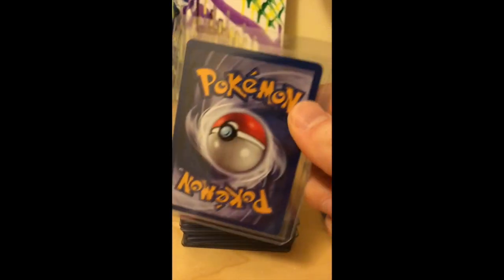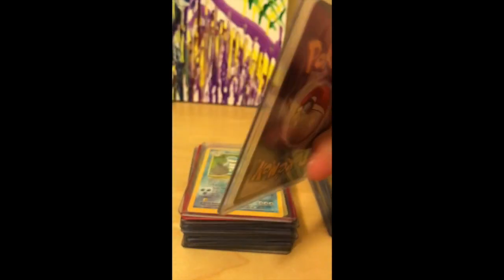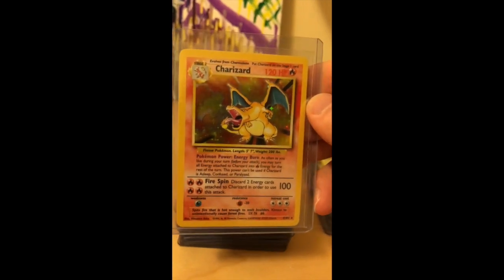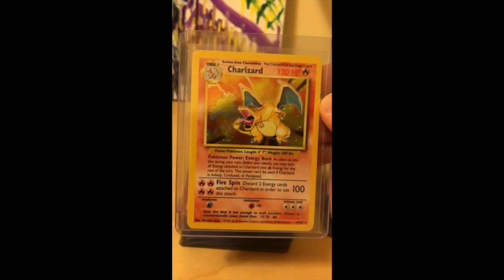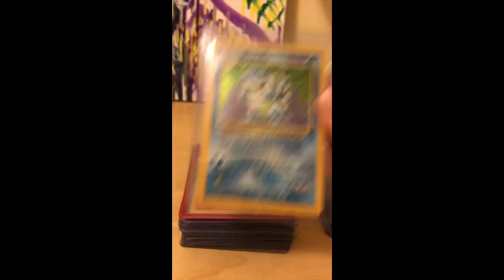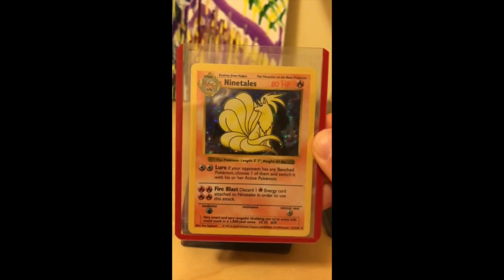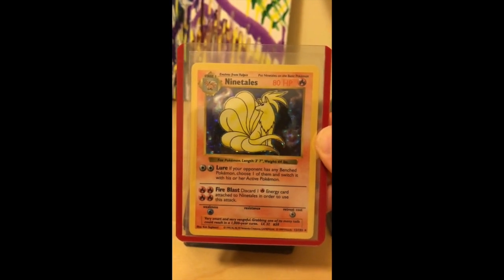Unlimited Base Set Charizard — that is a cool card and this one is in mint condition, so we're really hoping for a 9 or a 10. As a 10 this thing goes for $800; as a 9, $200. So check out your cards. We also have an Unlimited Blastoise. Funny thing is I bought that Charizard for $20 a few years ago, so definitely worth keeping your eyes peeled for good deals.